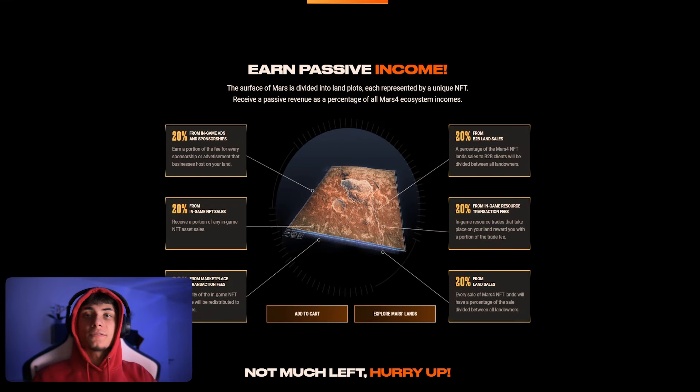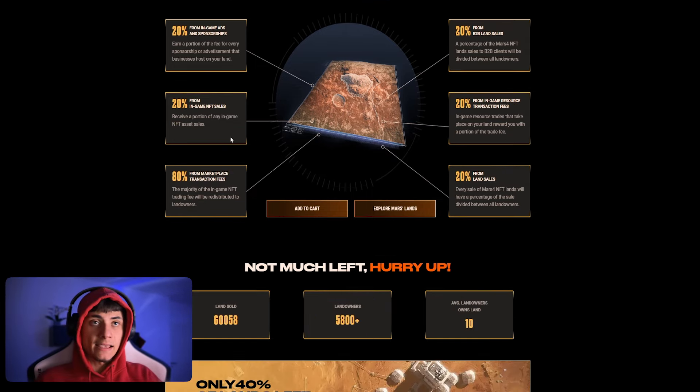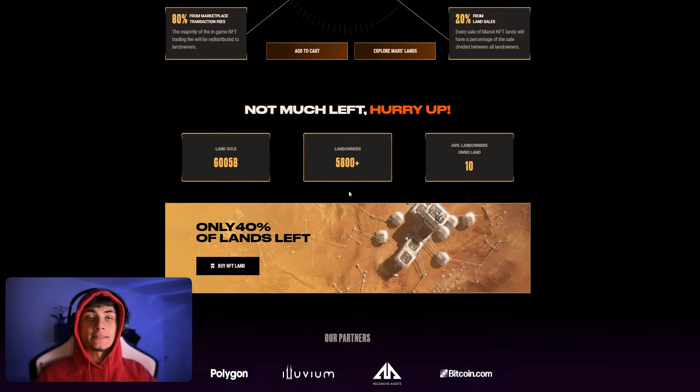How do you earn passive income? The surface of Mars is divided into land plots. Income sources include: 20% from in-game ads and sponsors, 20% from B2B land sales, 20% from in-game NFT sales, 20% from in-game resource transaction fees, 80% from marketplace transaction fees, and 20% from land sales.